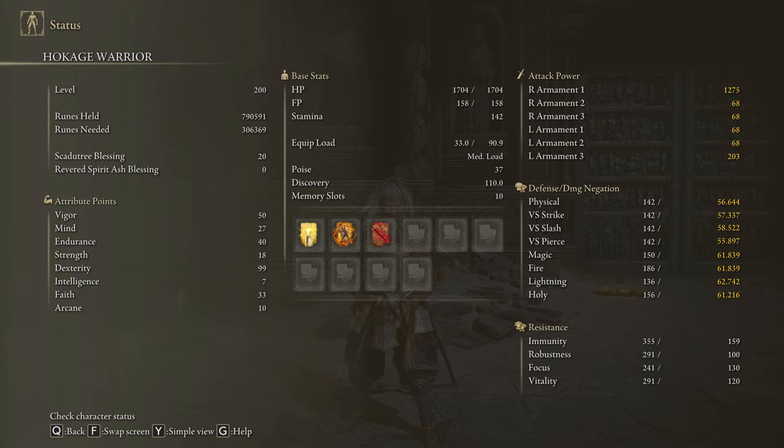As you can see, I have my Scadutree Blessing on level 20 to deal the max amount of damage possible to the hardest DLC bosses.